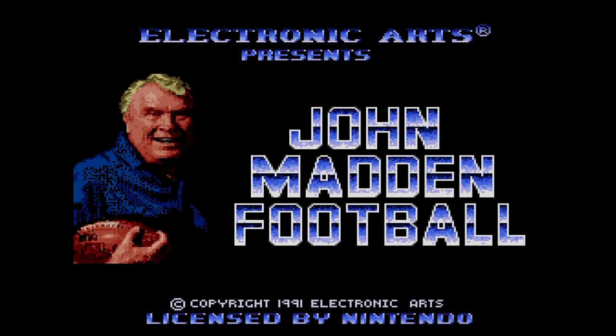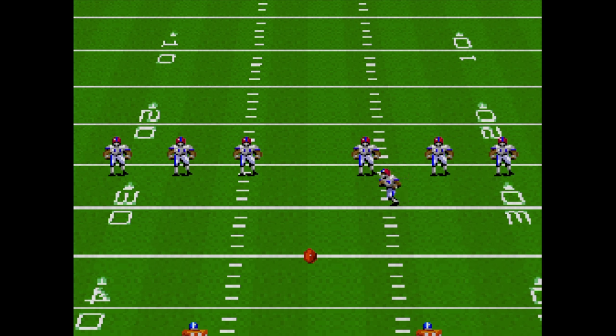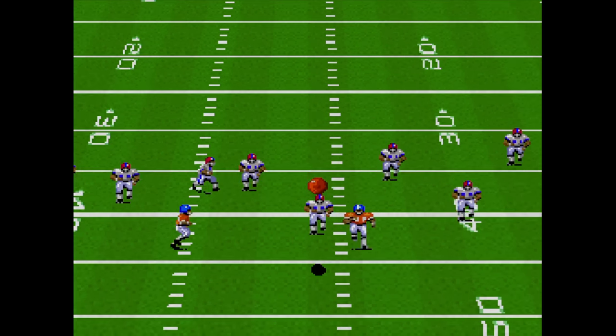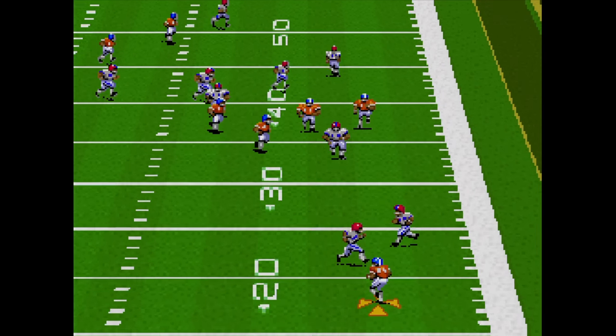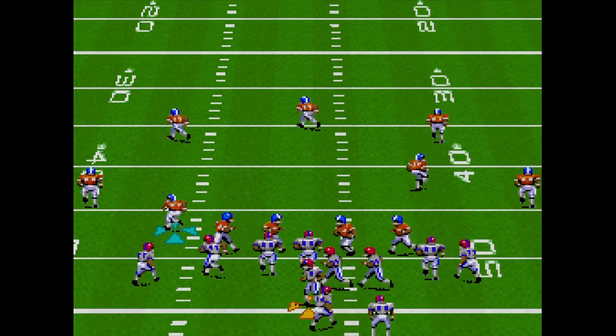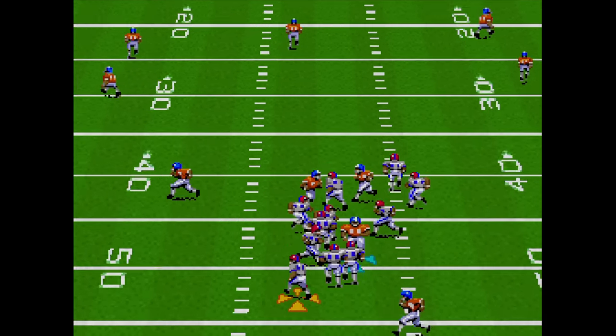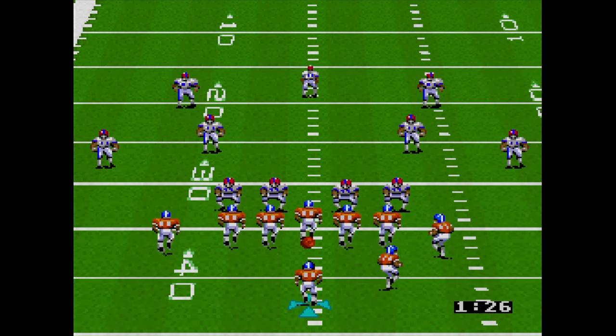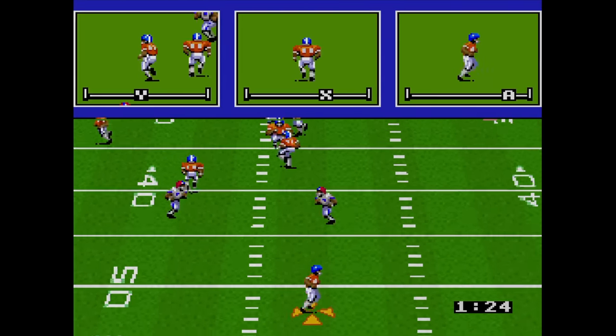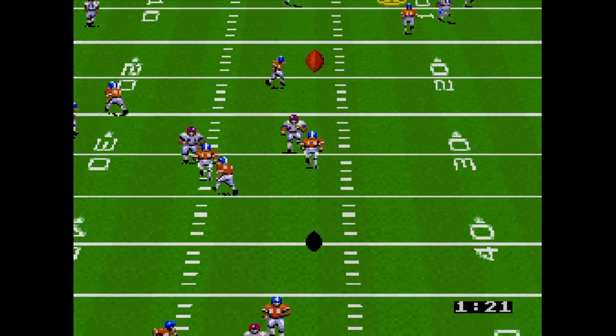In late 1991, Electronic Arts decided to port John Madden Football to the Super NES, and man, was this version ever a letdown. It's based mostly on the first Genesis game, but here they decided to use Mode 7 for the field graphics. Turns out the programmers were not at all prepared for this. As you can see, the game runs at a snail's pace and a very low frame rate, which not only looks horrible but also really affects gameplay.